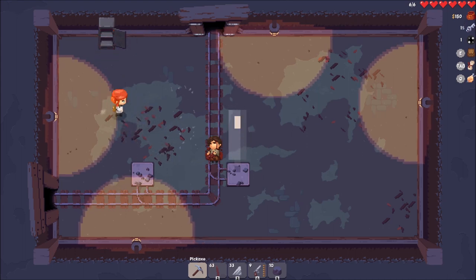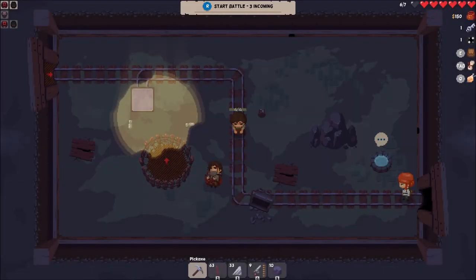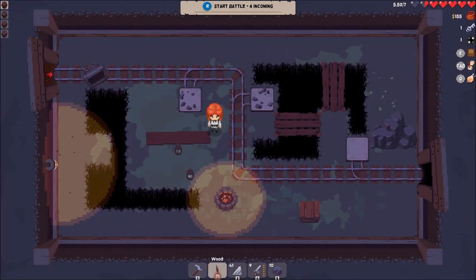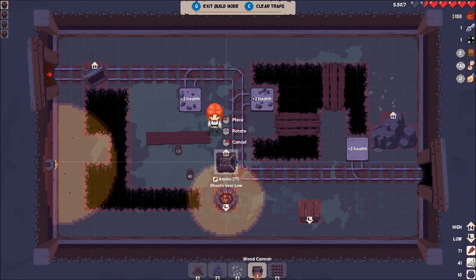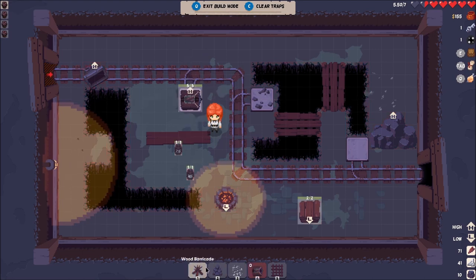There's a bit of luck in this game in getting the right rooms to appear in the right order. You're going to be setting up turrets, but in the beginning it's mostly one turret — you don't have enough resources yet to really get a full complement of turrets.